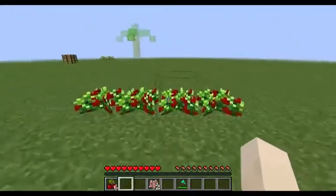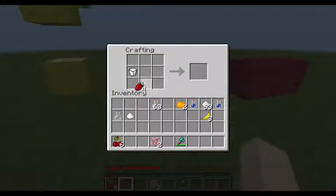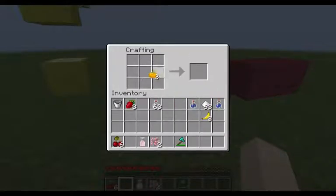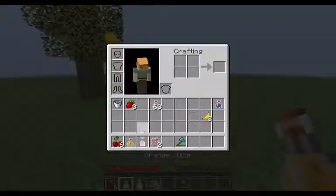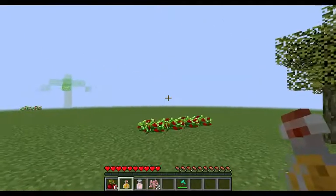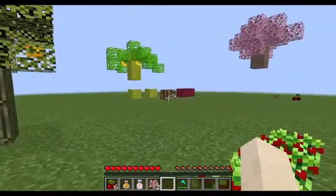You can also get the strawberry and use milk, a glass bottle, and sugar to craft a strawberry milk. With the orange you can make orange juice. The orange juice gives three hunger bars and the strawberry milk gives four hunger bars. The fruits give one hunger bar each — the small ones — and the banana gives two hunger bars.